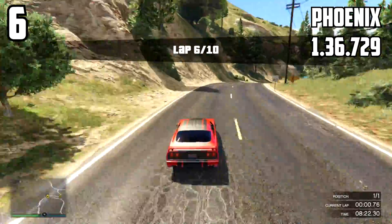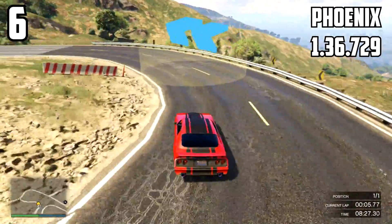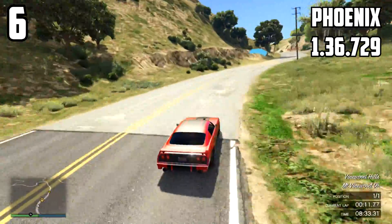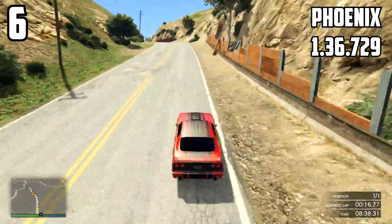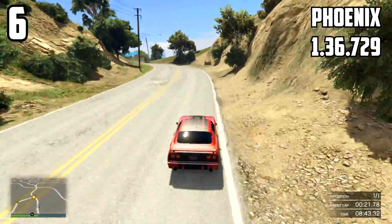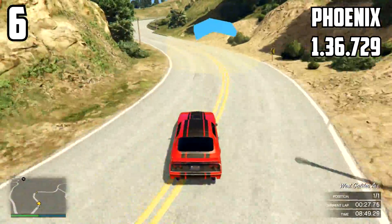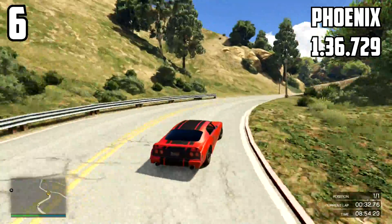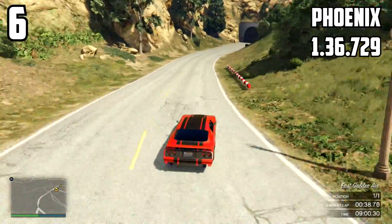At 6th position, the Phoenix came out of nowhere — from 1:39.2 without the spoiler, when slapping on the spoiler it ran a 1:36.729. That is nearly 4 seconds faster just because of the spoiler — what a difference. I could not believe it. Testing the first 10 laps I managed to pull off 1:37.399, but I said to myself let me push it even more, and I managed to get the 1:36.729.